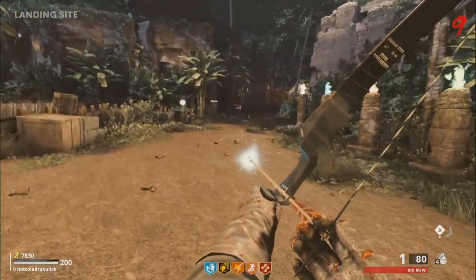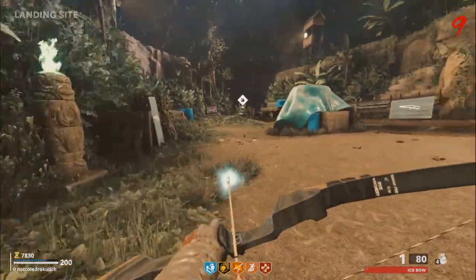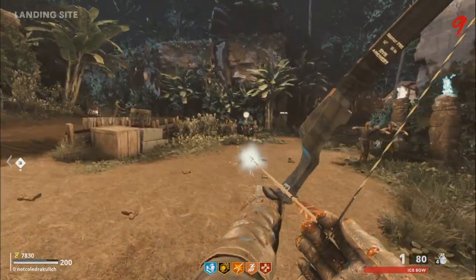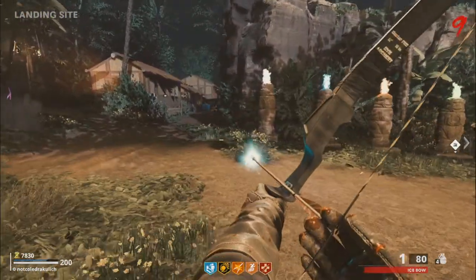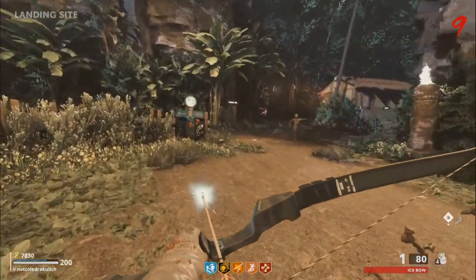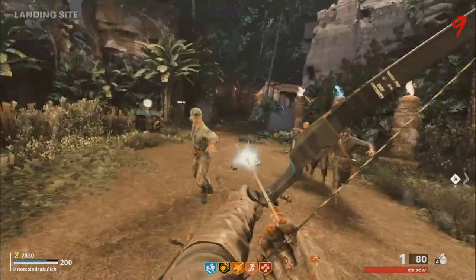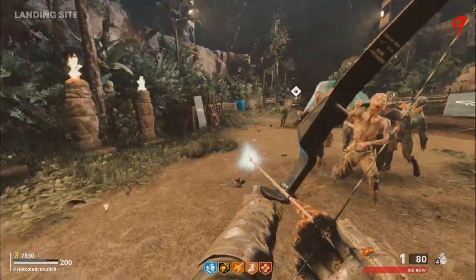Hey, what's going on guys? It's Cole here, and today I'm bringing you another guide for the brand new Black Ops 3 Zombies mod, Tuvong. In this video, I'm going to be going over how to get the ice bow on the map, and before you can do this, you will need to know how to turn on the power, activate the pack punch, and get the recurve bow, so if you need a guide for any of those, I'll have all of them in the cards of the video as well as in the description down below. So without any further ado, let's get right into it.